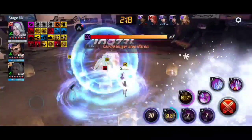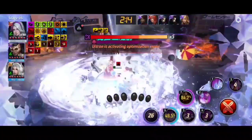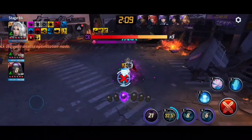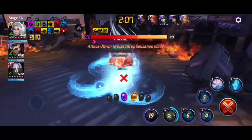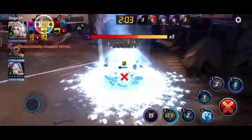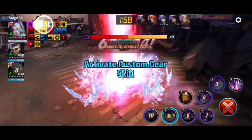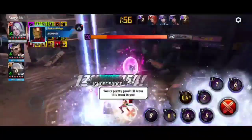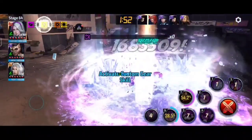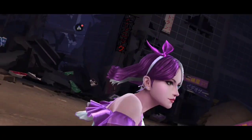I switch to Fox here because otherwise I will die. Let's deal a nice chunk of damage. This is the finishing move — Luna finishes it off. So pretty good clear at stage 64, not the best but you can do it way faster. Three minutes and one second. Now let's jump into Gorr.